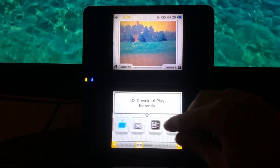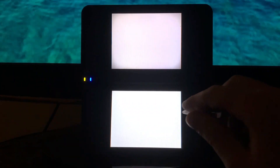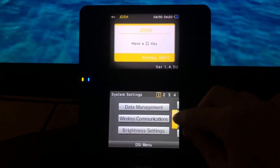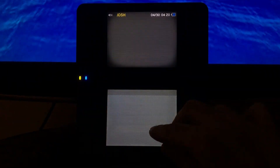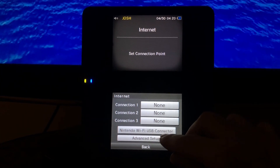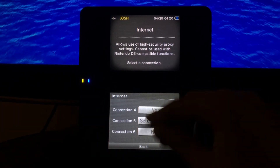All you have to do is go into system settings — it's very simple, by the way it could be a short video. Go over here until you see internet, and once you're there go to connection settings, then go to event setup, and then do any connection to connect to the internet.